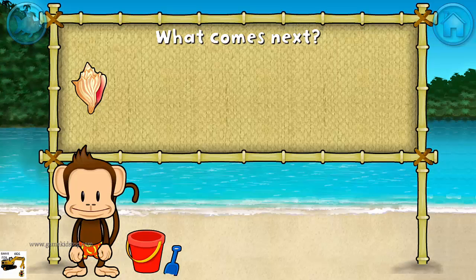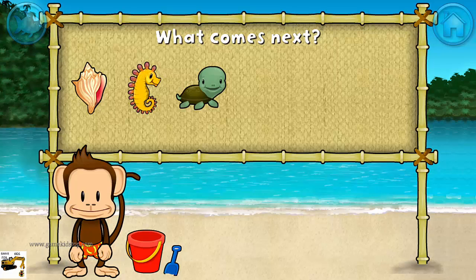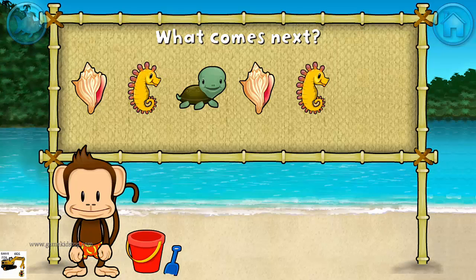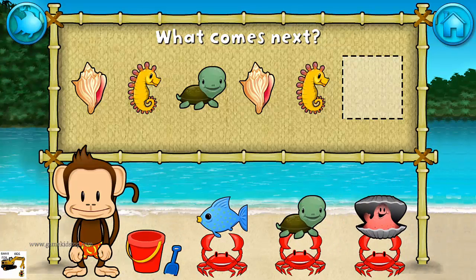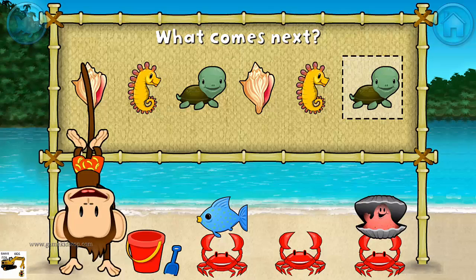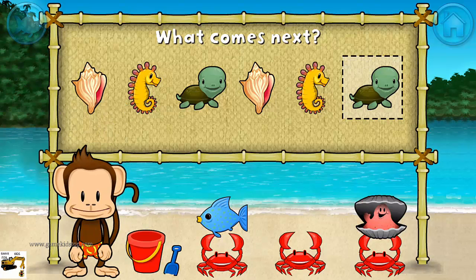Here's a pattern! Shell! Seahorse! Turtle! Shell! Seahorse! What comes next? Turtle! That's right! The pattern is shell, seahorse, turtle.